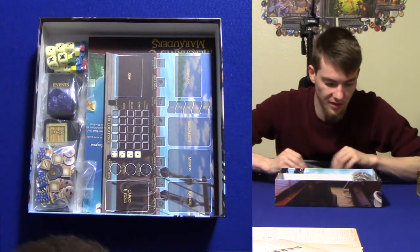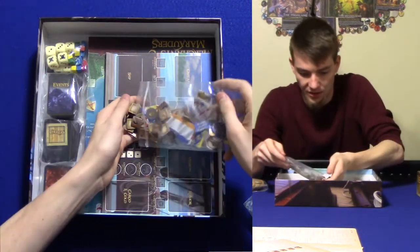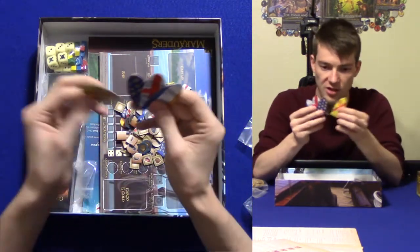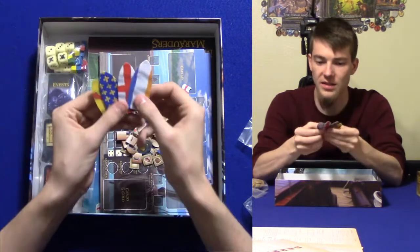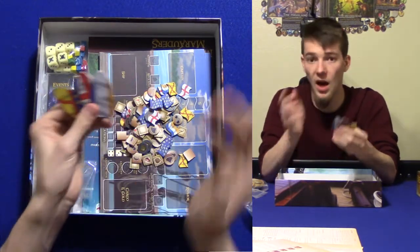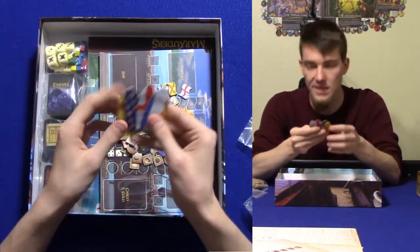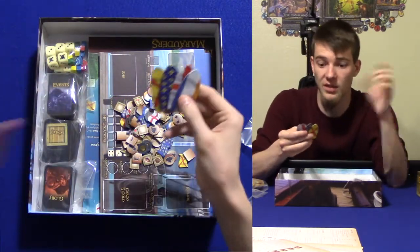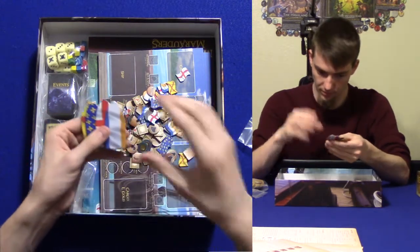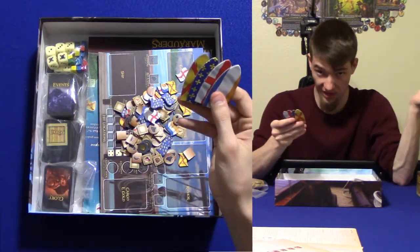Next you're going to be getting quite a lot of stuff. These right here are the four different nationalities: Spain, French, English, and Dutch — the four different nationalities of the different captains and places. These are used to put under a merchant or a navy vessel to tell what nationality it is. What that means is if you attack it, you're going to get a bounty. And these are the bounty flags — if you attack a Spanish ship, you're going to get a Spanish bounty.